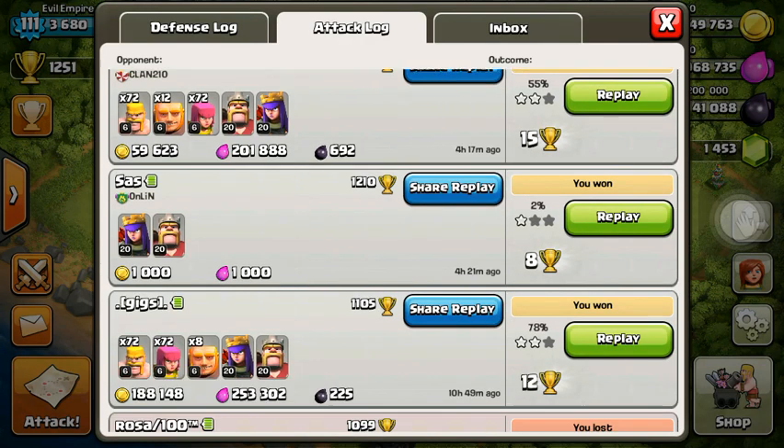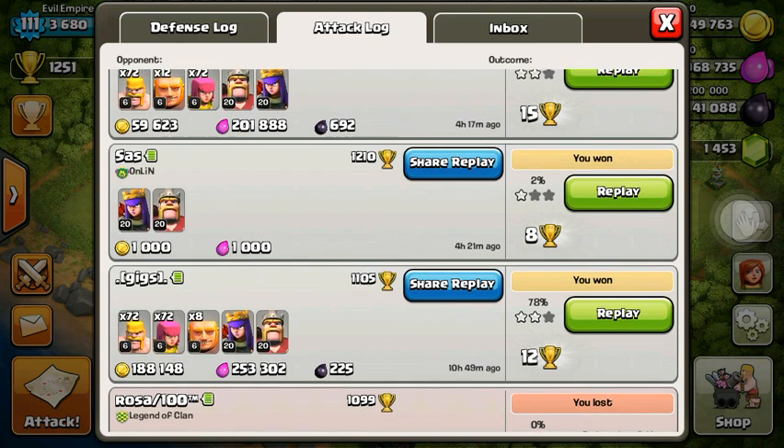My queen is going to go the wrong way, which absolutely sucks, because I left behind 100,000 gold on that base. But it is still an okay raid, I guess, about 450,000 resources.